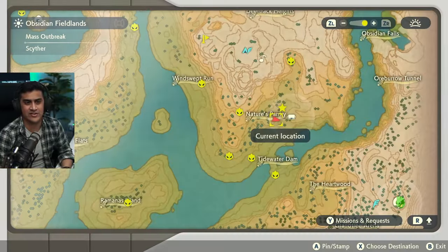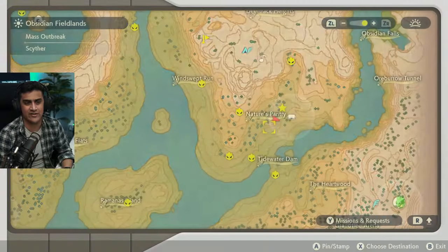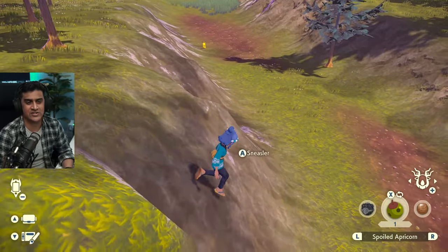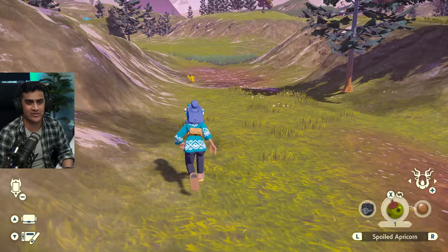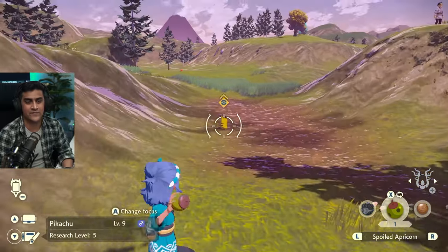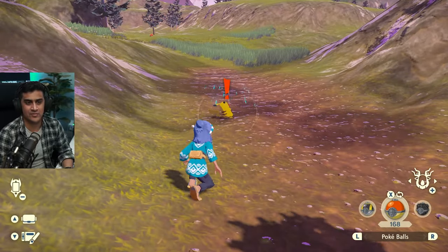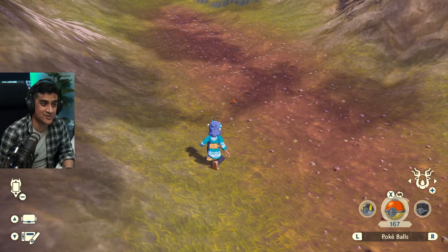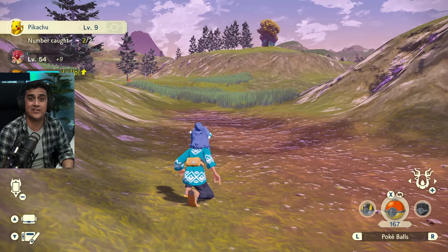There it is — there's Pikachu. If you zoom into my map and look right over here where the star is, Pikachu is in this area of Nature's Pantry. I'm going to stick to basic Pokeballs just in case you're in the beginning of the game. I have a spoiled Apricorn, which you can get from these trees. If Pikachu looks at me, this is another way of catching it — Pikachu is now stunned and you can hit it from the back with a critical capture. Done. Pikachu complete.